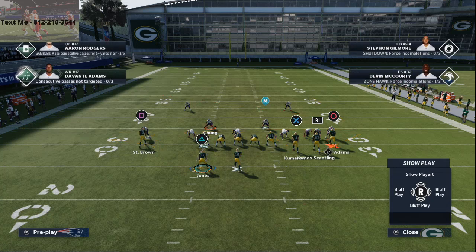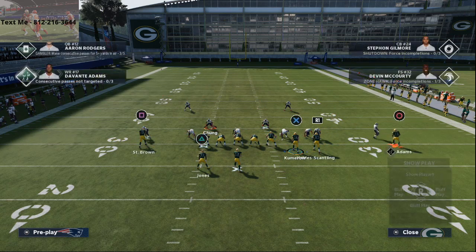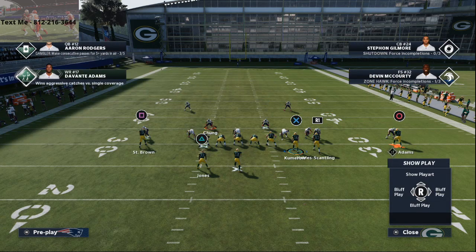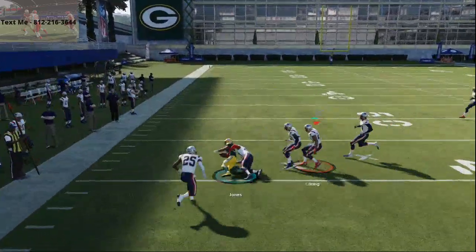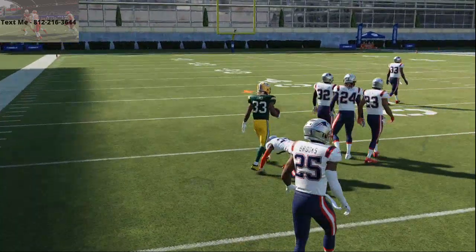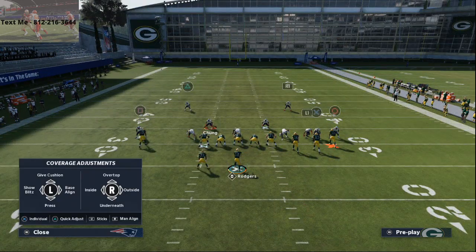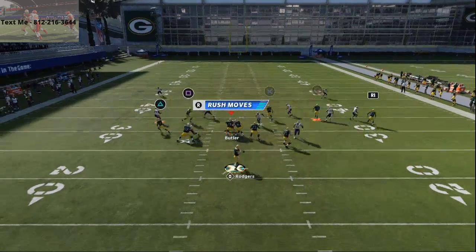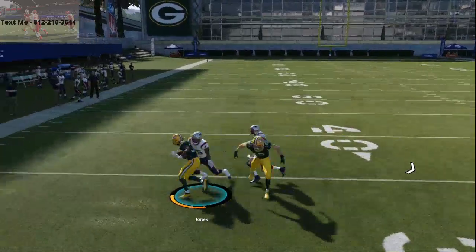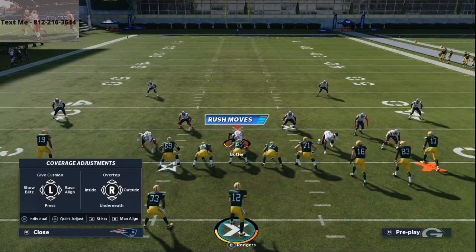So your first read on this is going to be Jones. One of the things I like to do with Marquez Valdez-Scantling is leave him on this route and motion Devante Adams to the right, which creates a nice spread-trips look. Your first read at the snap is to the left — you're going to get this nice route to the running back. I love running back quick passes this year; they are so good because the ball gets out so quick to the flat, it's really hard for the defense to stop it. You'll also see the man switch, where the coverage assignments switch right there.